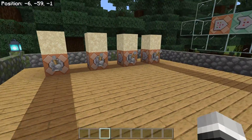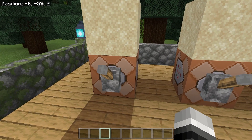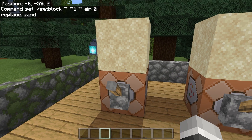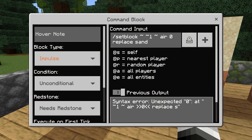There are a lot of alterations I'll show you. The old command used to be slash set block, tilde tilde tilde — your coordinates — zero replace sand, and it was a very simple command that didn't take any time to learn. Now if we flick this lever, you can see it gives us a syntax error, as the entire command has been deleted from the Minecraft files by Mojang.